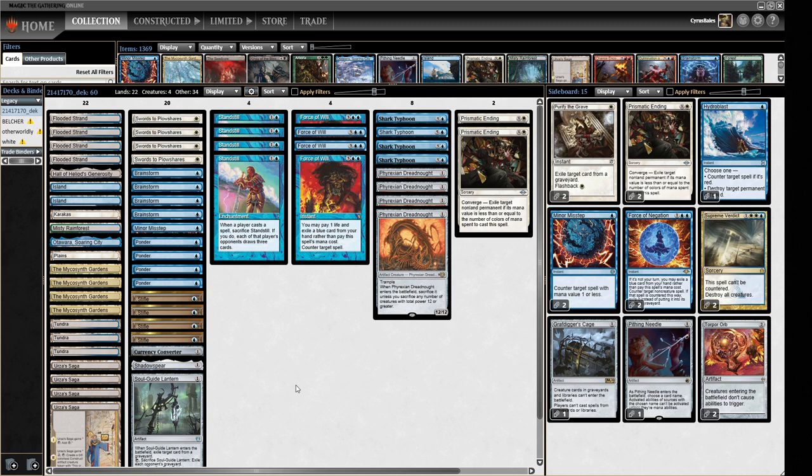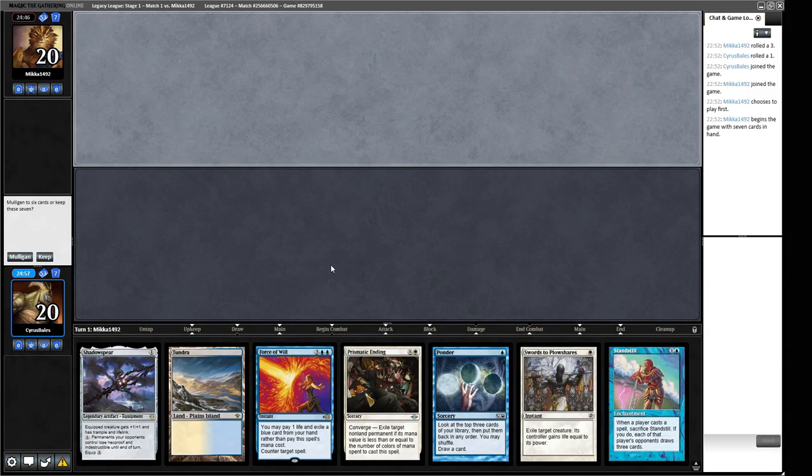Before we get into it, just a plug — like, comment, subscribe; these things cost you nothing and really help me out. Let's jump into a league with sort of a blast from the past of blue-white Stiflenought. This opening hand has Island and Ponder, which is normally a pretty good place to start. We have a Force of Will to protect ourselves. This is just about a keeper, though I'm not a big fan of what Wasteland can do to us.